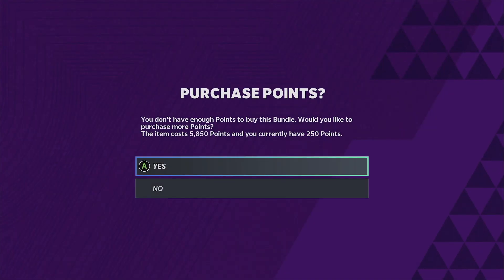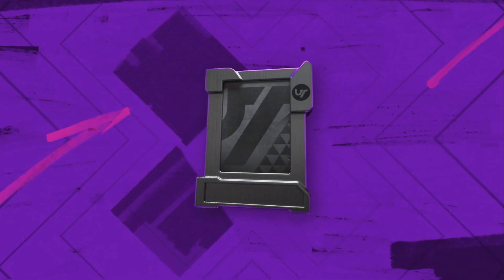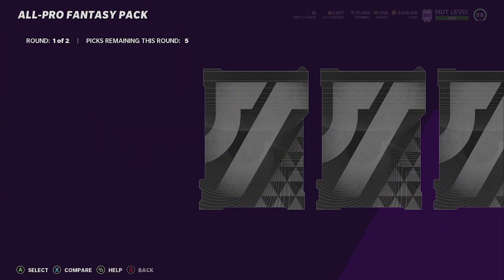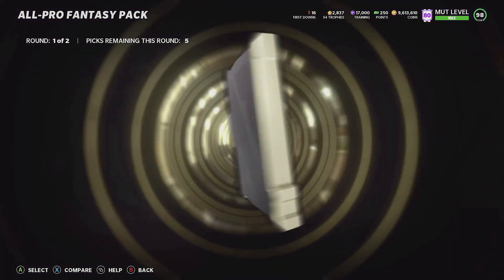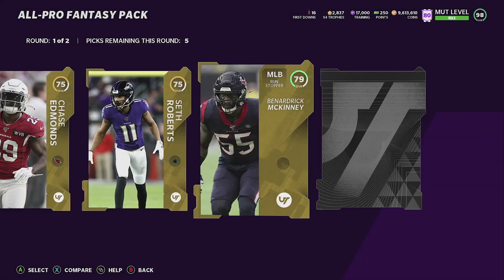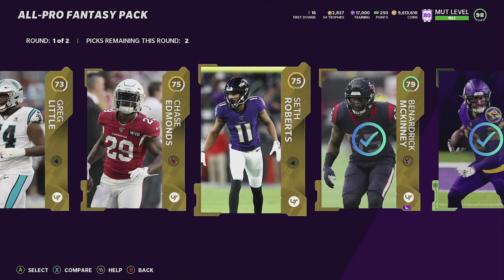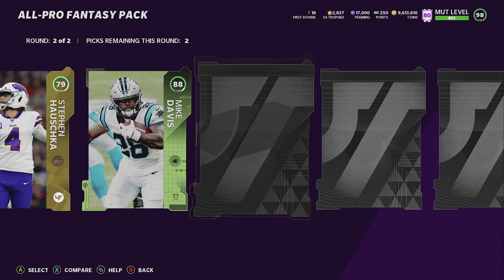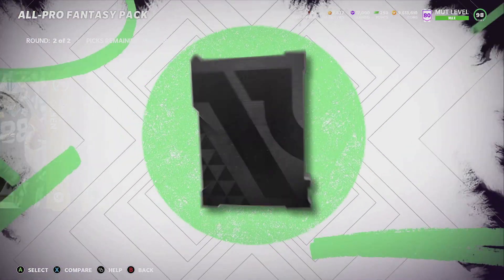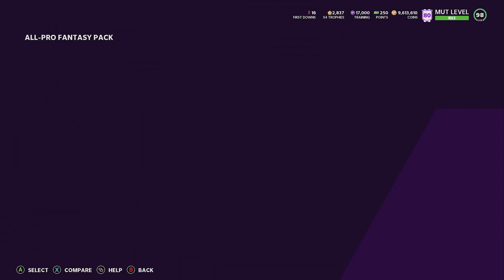I don't know whether to open the clutch pack or the fantasy pack. We did good on the all pro last time — let me buy some points real quick. Let's get into the all pro fantasy packs. If you want to see what we pulled last week, make sure you go check that out. We pulled an 83 — I believe the 83 is going for nice money. 88, not bad at all.